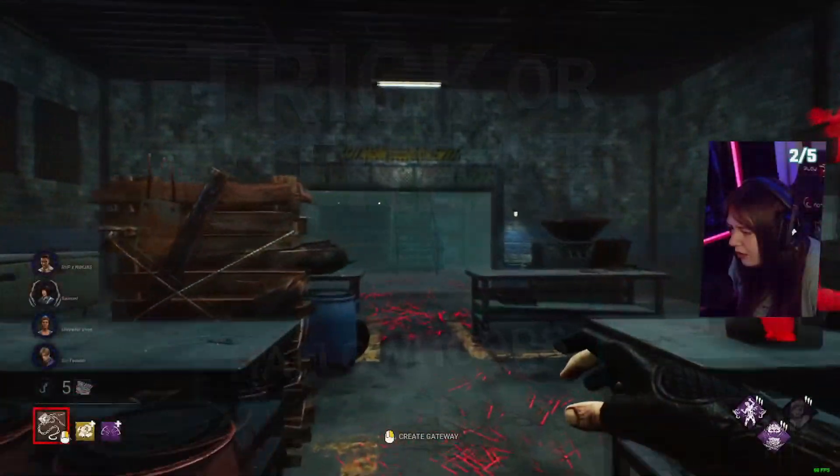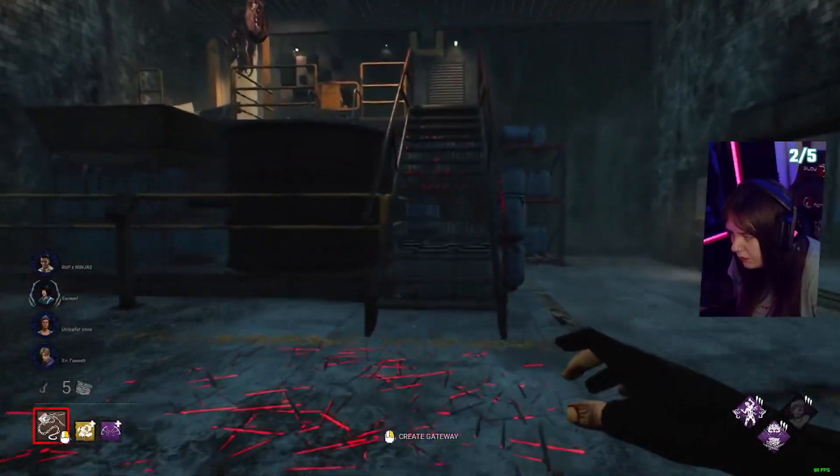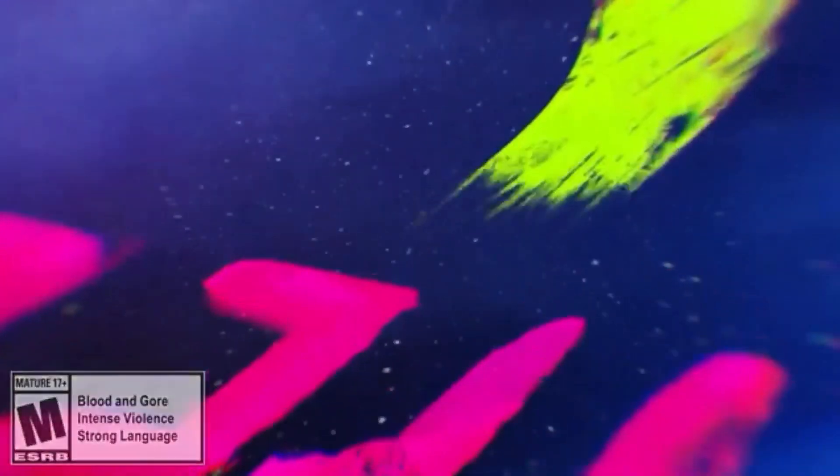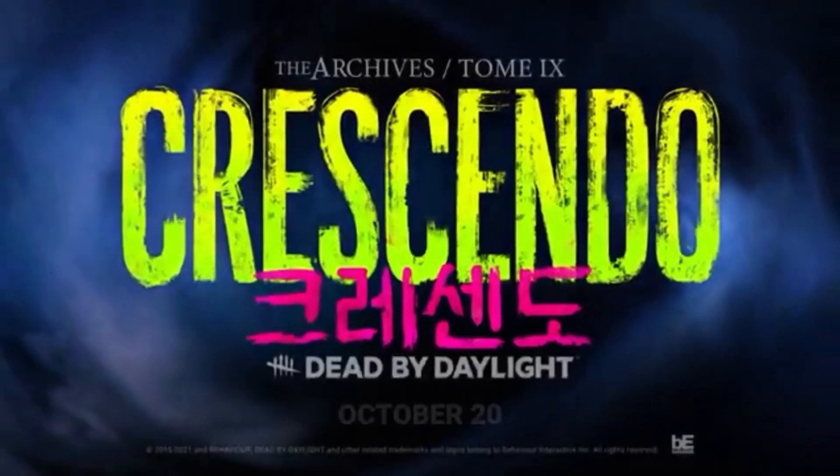The next thing to announce is that the next tome appears to be on Yunjin and Trickster. We've been getting teasers across social media to indicate this, including a couple of videos similar to the teasers we got when the All-Kill chapter was being released.